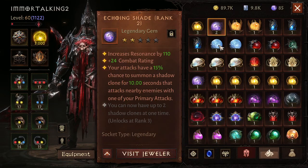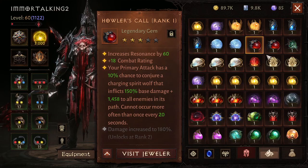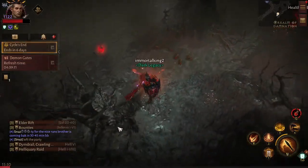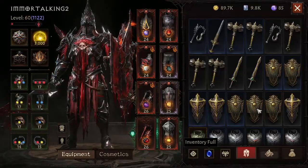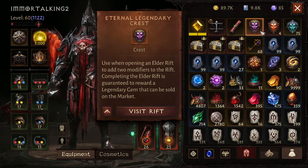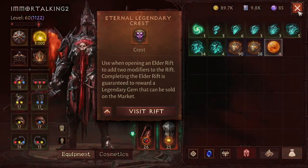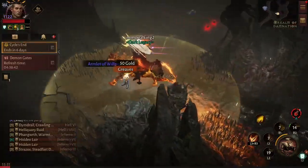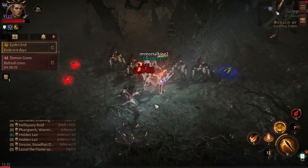I'm saving all my gems and not upgrading them. There's another way to upgrade gems - save and lock them all so you don't accidentally delete or sell them, because you definitely need them. I switched servers and joined my friend's server. You need to save these legendary crests, and once you have 100 to 500 of them sitting there - they need to implement more storage space so people can stack them up, which I assume they'll eventually do.